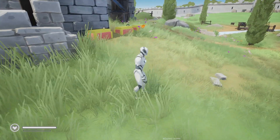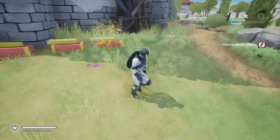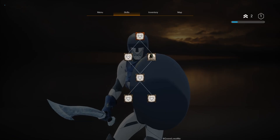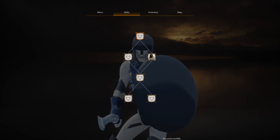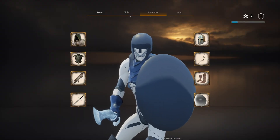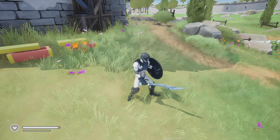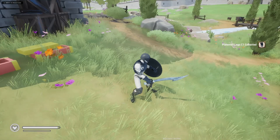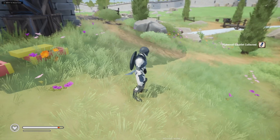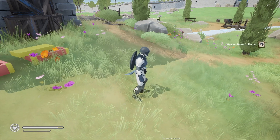Hello everyone. Today we are going to work on saving and loading of the skill tree. I have two skill points. Let's go to the skill tree - you can see I can activate the first health upgrade. Pay attention to the health bar length. I'll activate the first health upgrade and you can see the health bar length has increased a little bit. Now let's activate the second skill for the health upgrade - the health bar is increased even more.